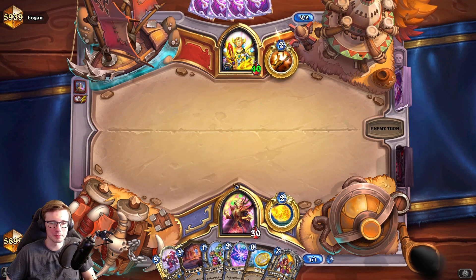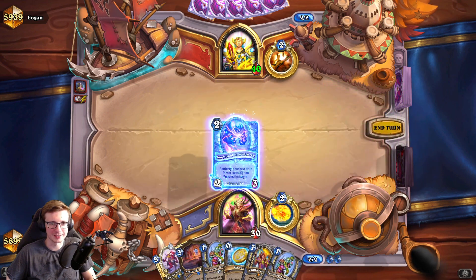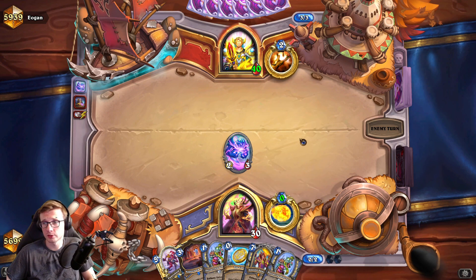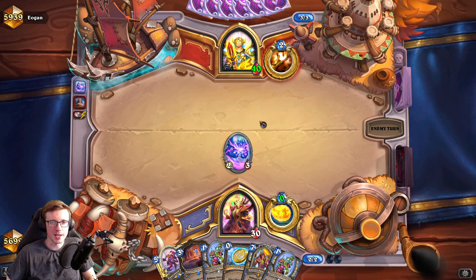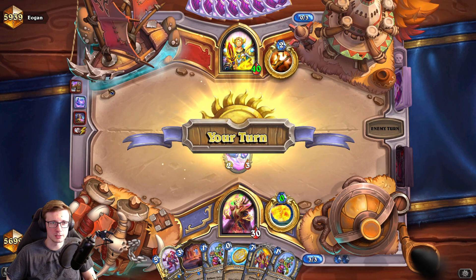I think I'm just gonna skip. Coining the Snow Flurry doesn't make any sense - it's better to keep that for the next turn, almost always. When the board is empty you just want to see what your opponent plays. Oh wow, is that a Thief Priest? It's gonna be a lot of death rattles, a lot of stealing stuff from us.